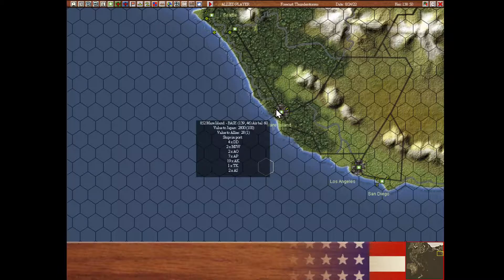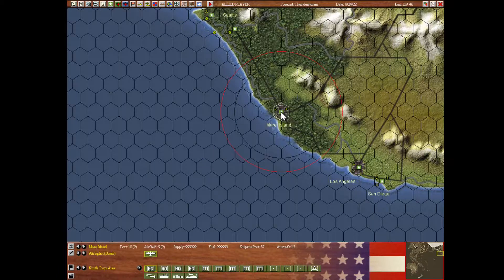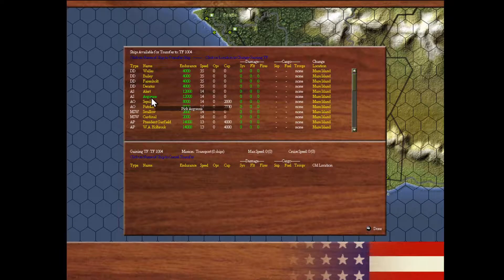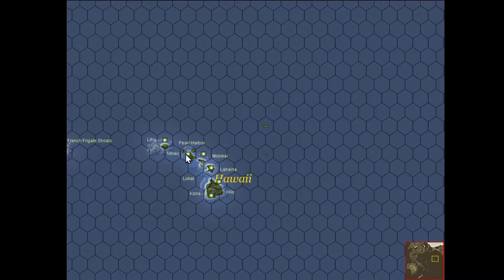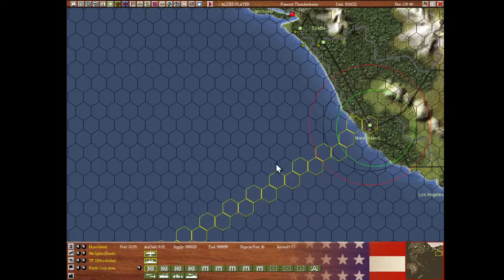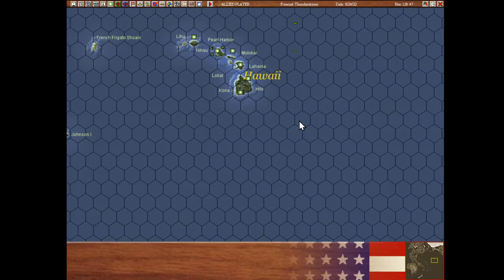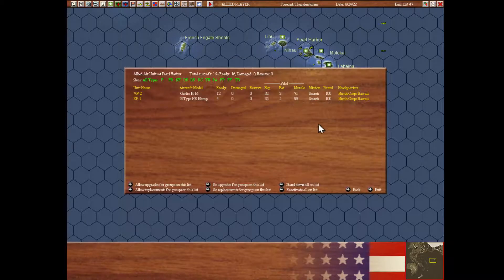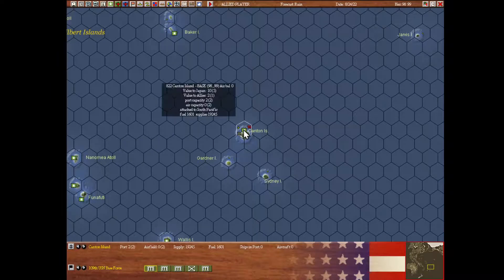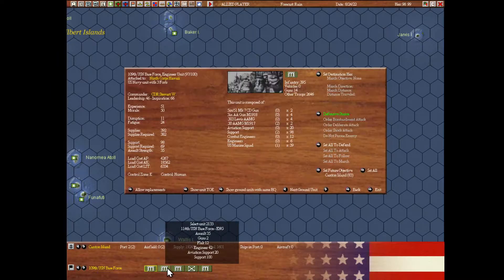We bring one AS from Moore Island, forward to Pearl Harbor, at full speed — auto-disband — go and get them boys. They are flying — that's good. So at Canton Island there are no enemy troops left, so we are back in control of it again.